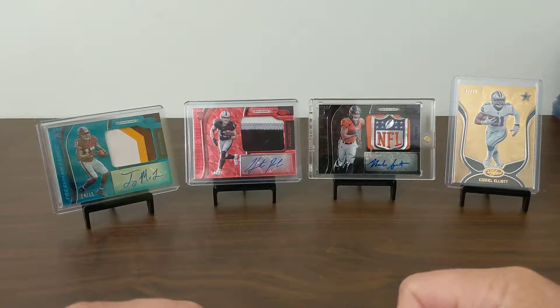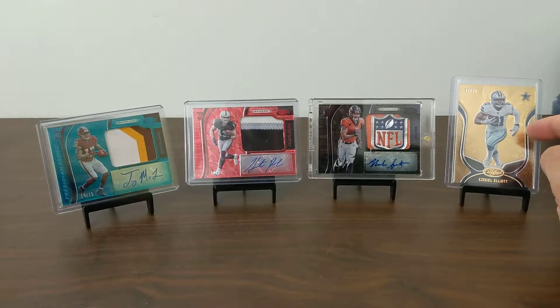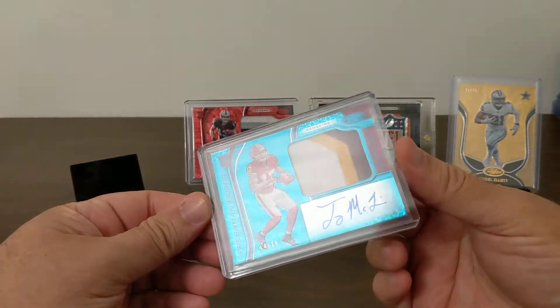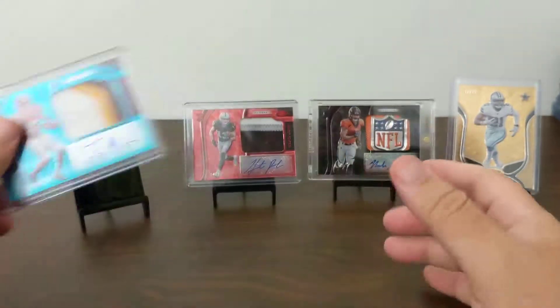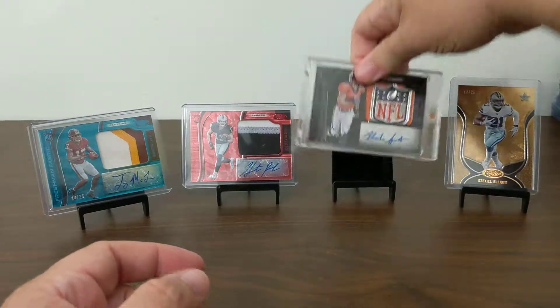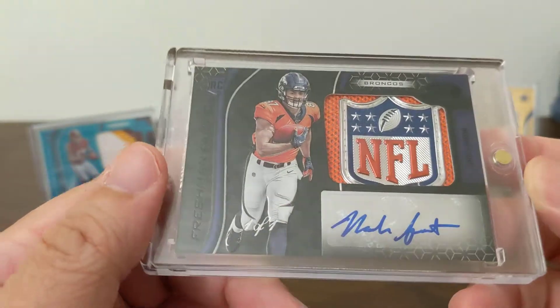In the background I've got some stuff I pulled out of my first off-the-line boxes that I opened. It was the gold — a gold numbered to 25. So we got a Zeke, and then I've got the RPAs — Freshman Fabrics to 25 or less. This was a 15 — Terry McLaurin. And then Hunter Renfrow numbered to 25, and then the pull of the day for my PC: the one-of-one NFL shield. Very happy about that.